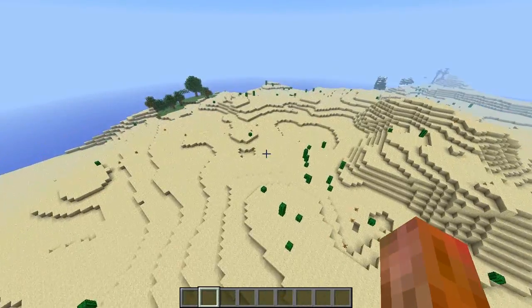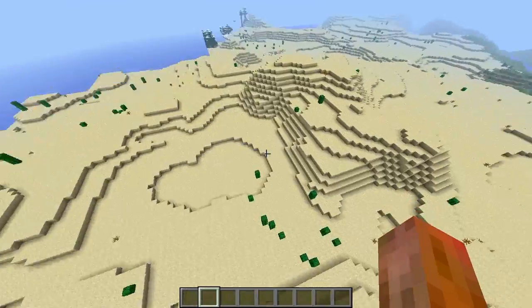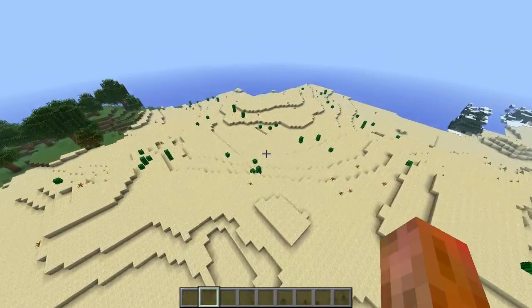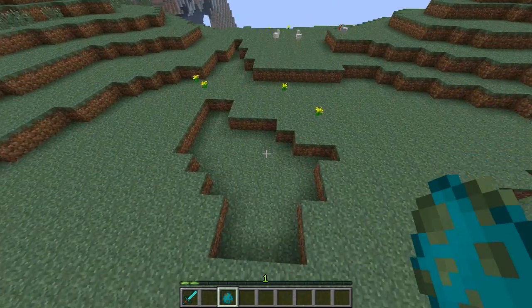Here's a freshly generated world and you guys may notice something a little different about the deserts — there's absolutely no more water. Deserts got a little more realistic.